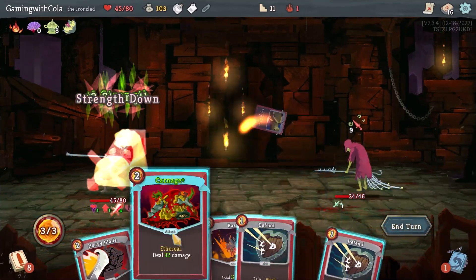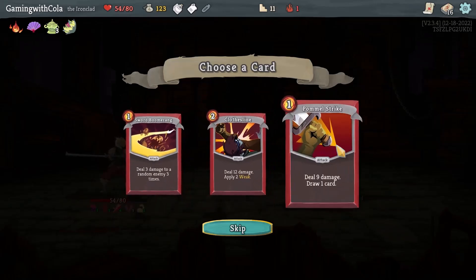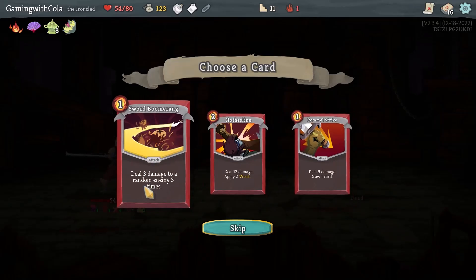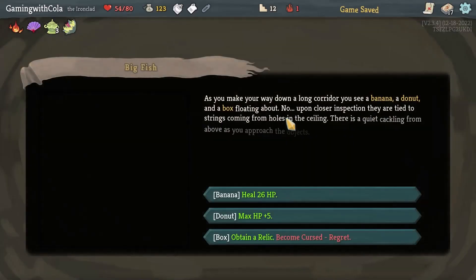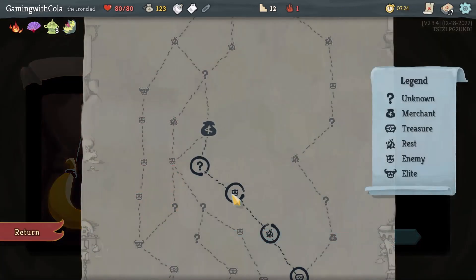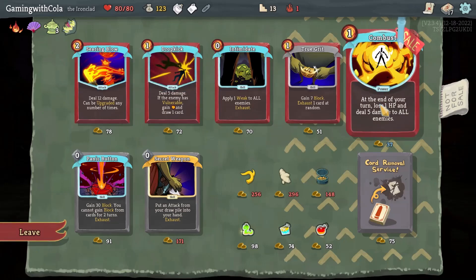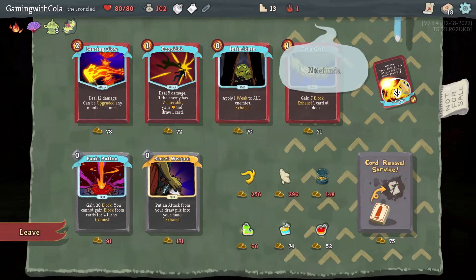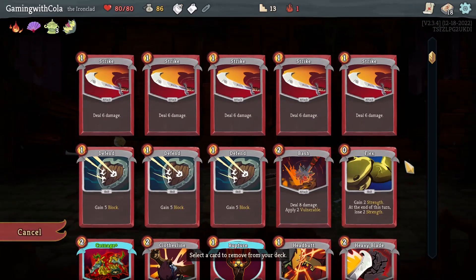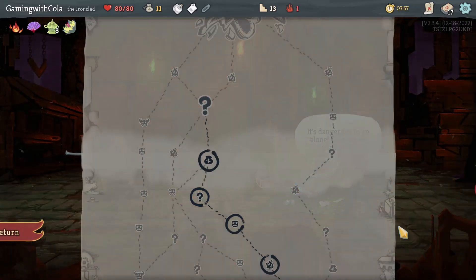Deal one damage — what am I going to take? Do three damage to a random enemy three times, or draw a card — that's quite good actually. I'll do that. Then I'm going to heal and then shop. What do you have for me today? Working off getting Strength and stuff, damaging enemies. Can't get relics. I might get that and then remove a card — remove our Strike because I got Pummel instead. Perfect. Let's go to the question mark.